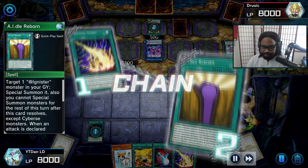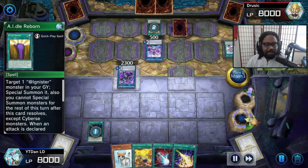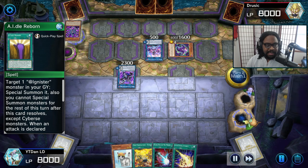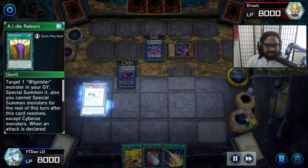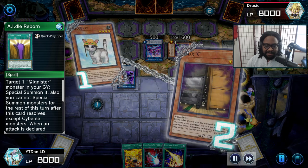Right now his board is not live — pretty weak — but he does have one graveyard effect, one bit of protection, so we have to be cautious. He's going to add another card to his hand. We blew up his back row — that was great. Summon a rescue cat tribute. Not Ash Blossom, but Max C.